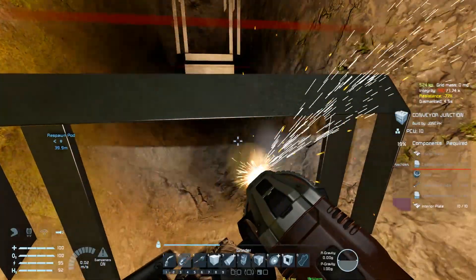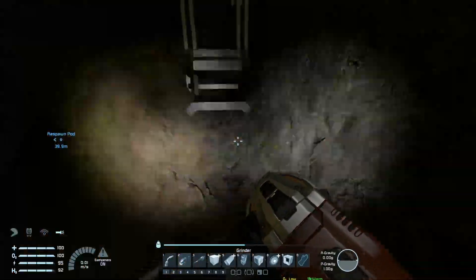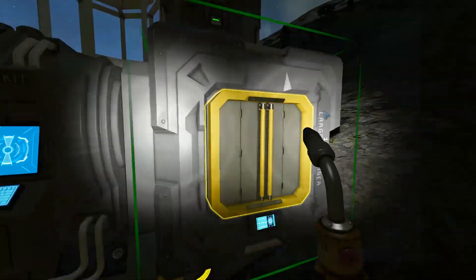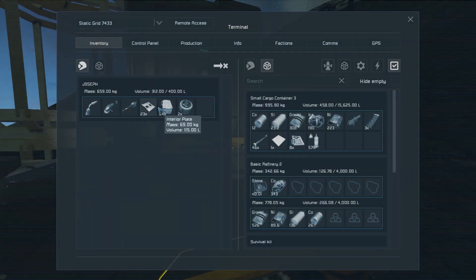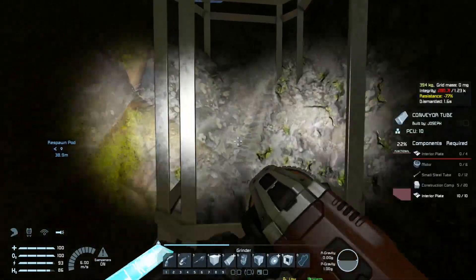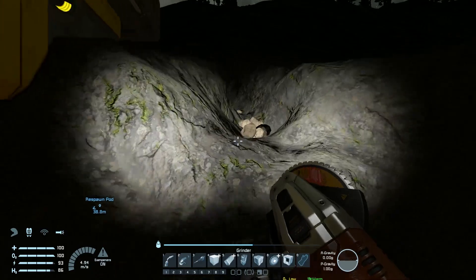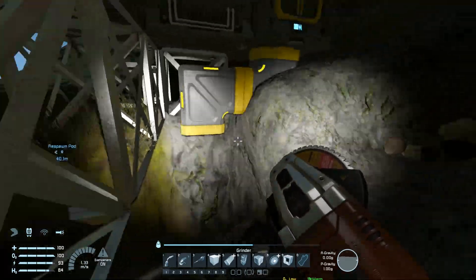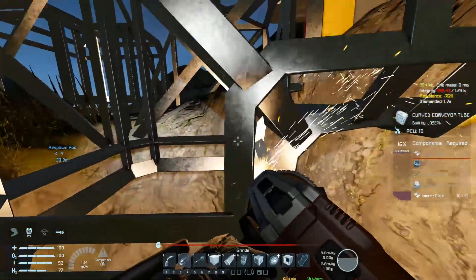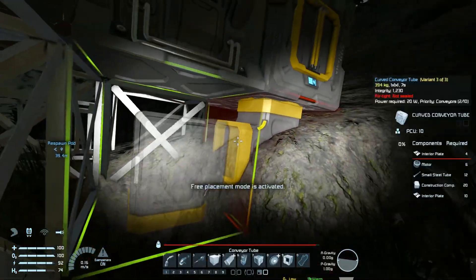These are probably massive — I'll take those though. Then grind them down. All I have to do is put the collector right here facing that way. I think I have enough resources for that. Let's rotate — one curve, then one collector. Wait, that's not right — one straight.